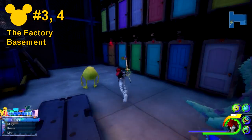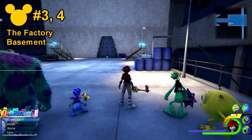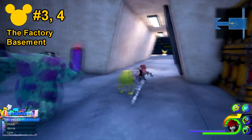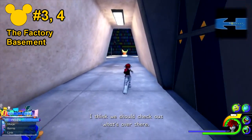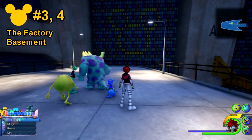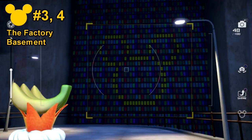Back at the double doors, if you take the left hand door this time, you'll be going after Lucky Emblem number 4. From here, if you go all the way backwards, you'll notice in the distance where the doors are — highlighted in yellow — is the Lucky Emblem.